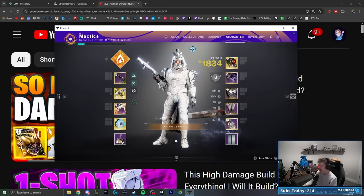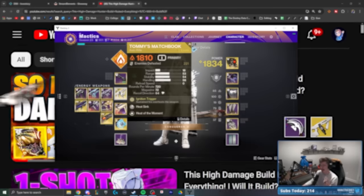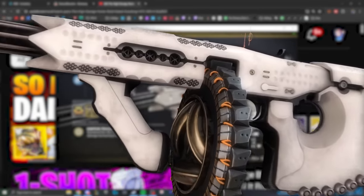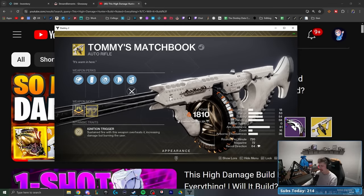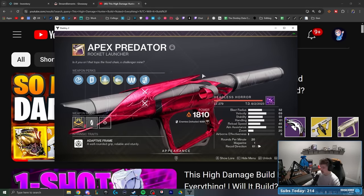As far as the weapon setup goes, I'm thinking a Funnelweb with Disorienting Grenade Launcher is going to be nice here. Tommy's Matchbook is obviously the star of the show. A lot of really cool stuff we learned previously when we were giving this a go. And then obviously I always loved the Apex Predator — level 279. Clearly I enjoy this thing.